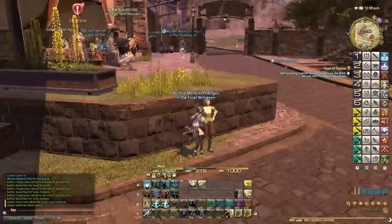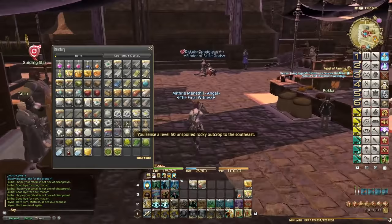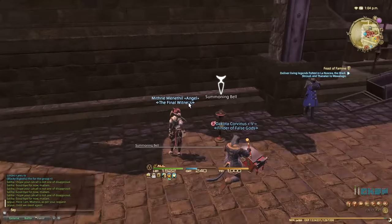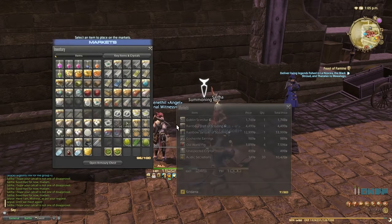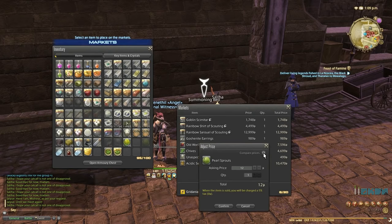Now I'm going to sell some items — these chives and pearl sprouts — before I see if they're worthless or not. Let's see what they're worth. So I don't need these chives yet. Apparently 4,000, because it's from an unspoiled node so it's kind of rare to get them. And sprouts are, again, just around the 5,000 gil region.